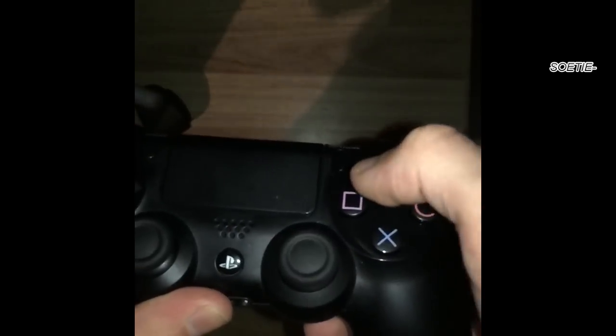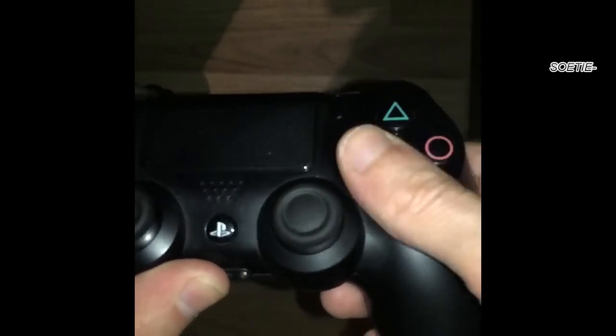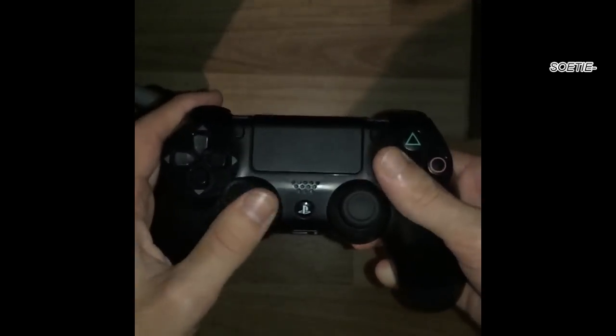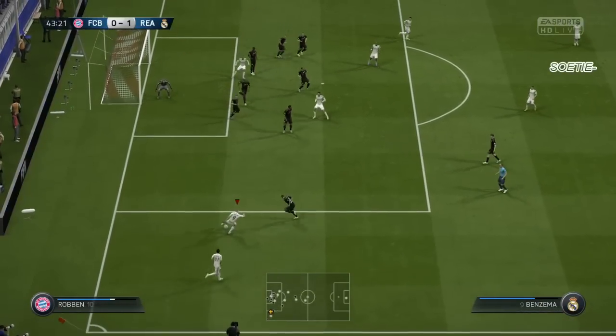A lot of people do the fake shot this way, but the best way is to push the square button with the top of your thumb and then press the X button with the other part of your thumb and make it a smooth motion like this. That is the best way to actually do the fake shot.